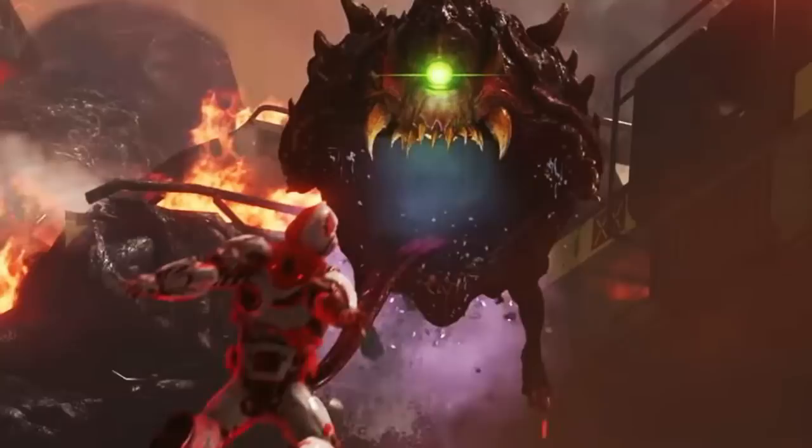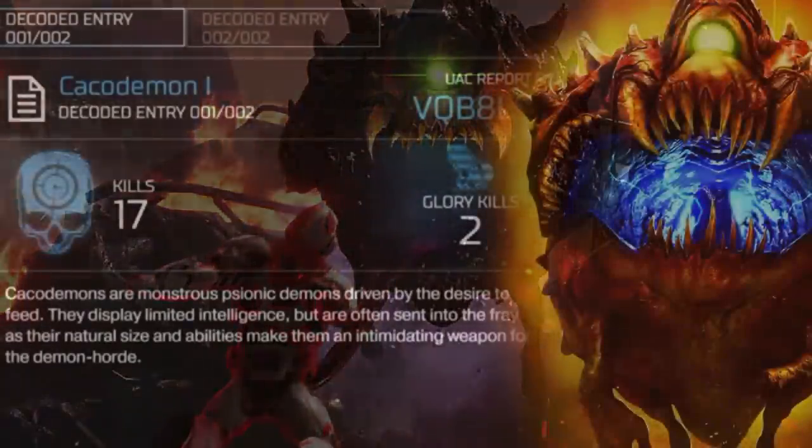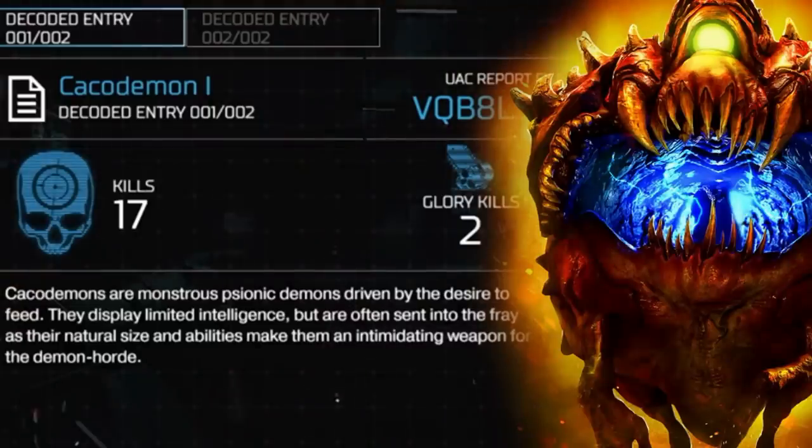But one of the mysteries about the Cacodemon was how it is able to fly with no limbs. The UAC had a file on this creature and they concluded that it was psionic in nature, and their desire to feed has overtaken what little intelligence they had.